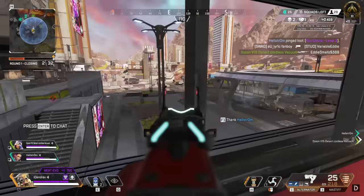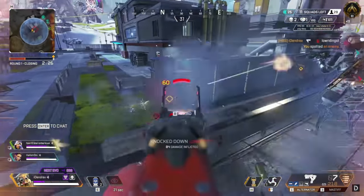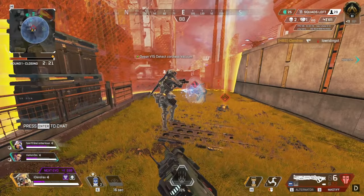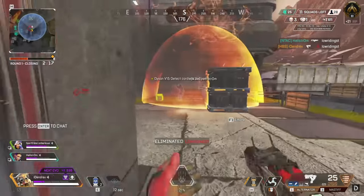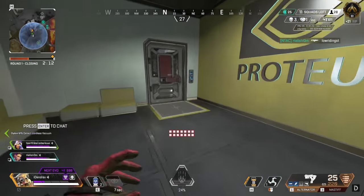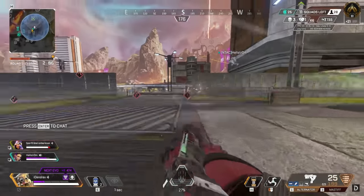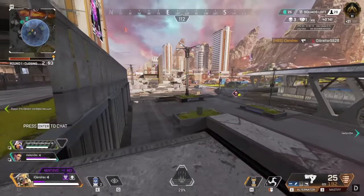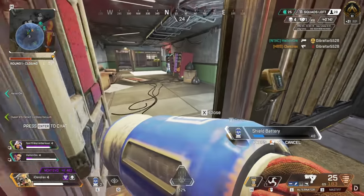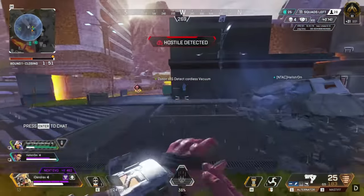Some batteries and purple armor — not a bad choice. Scanning two. Definitely focus this guy on the left with your team. Good knock — very good knock. Push this Gibby full force, everybody has to push this Gibby. Good knock on the Gibraltar. Definitely got to heal up or shield swap after that.